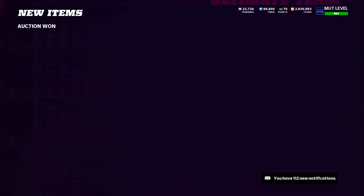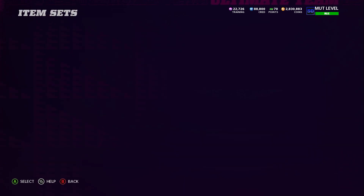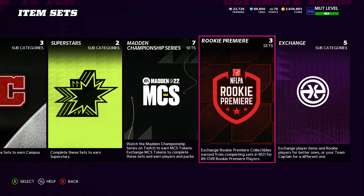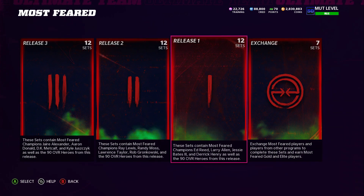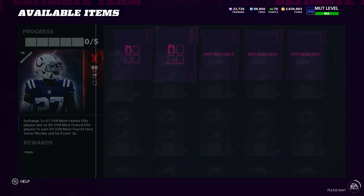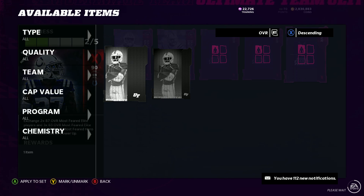I'm gonna show you guys how you can almost double your coins with all the players you just bought. You guys could probably already tell by now — we are doing a Most Feared set, and that would be Xavier Rhodes. If you use this method and it helps you and you're new to the videos, I really appreciate if you guys drop a sub. You just want to go to Xavier Rhodes, put your players in — boom right there. Put those guys in and you get yourself a 90 overall.